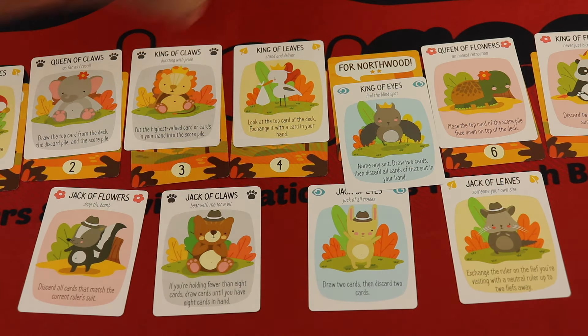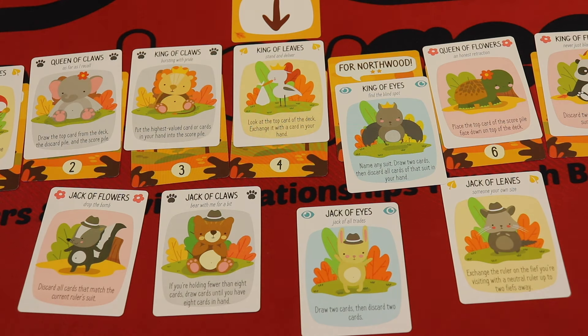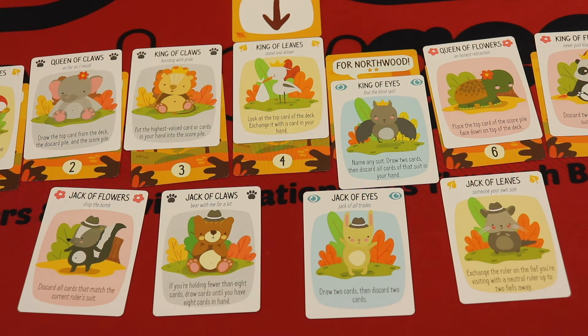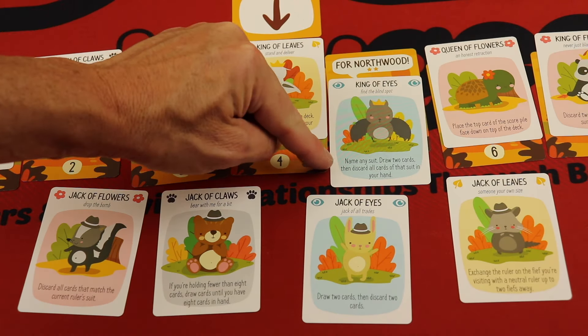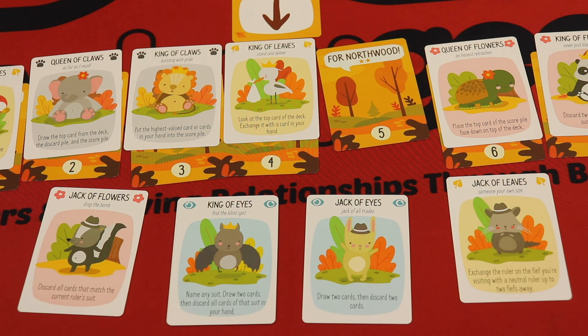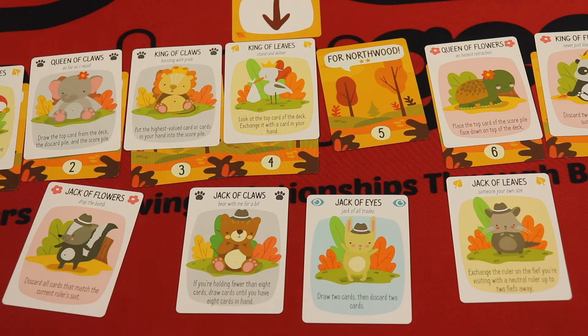Now you shuffle up the deck, look at your cards, select a new fief to go to, and bring in a new friendly ruler — this one is friendly because we won. If we had lost, it would have been discarded. This ruler says 'name any suit, draw two cards, then discard all cards of that suit in your hand' — great for sloughing once you've got your bid. I can take this and cover one of my other rulers for this round. At the end of the round, whether I use it or not, this ally goes out of the game and I'm back to my standard four.